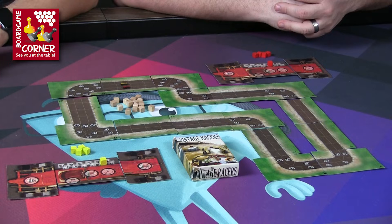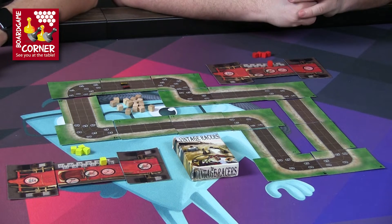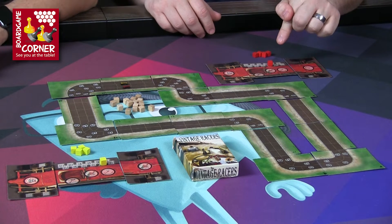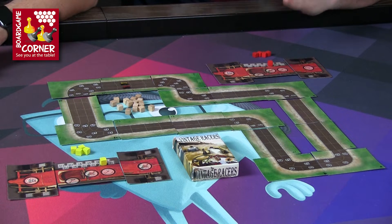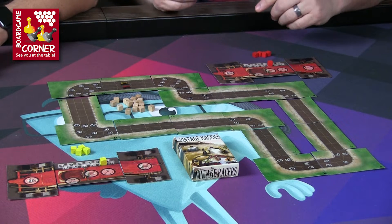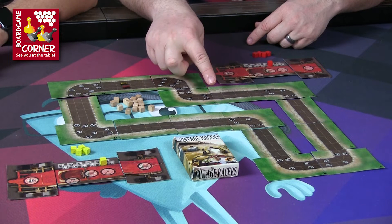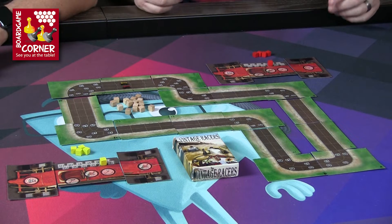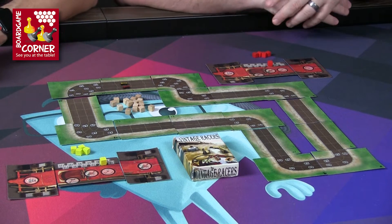We'll be using the advanced rules. One of the cool things in the advanced rules is that after the first turn, when we set speeds, it doesn't matter where you are on the track — the fastest speed goes first. This means sometimes somebody is about to go into a corner and somebody three or four squares behind goes faster and can slingshot and jump into that corner first. It makes for some interesting developments.